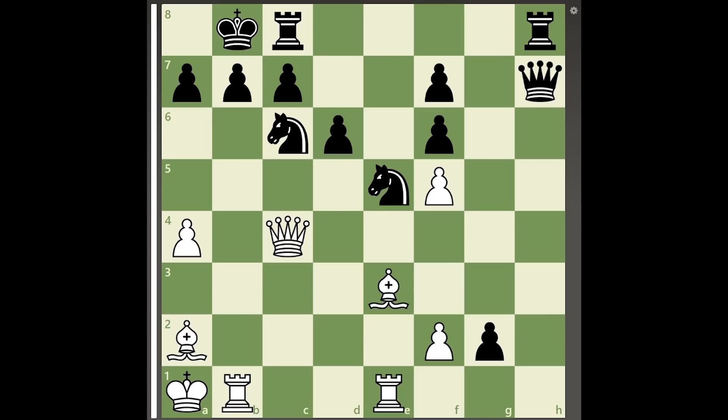In the following position, white is down 4 pawns, while black also has a very far advanced passed pawn on g2 and is currently attacking white's queen on c4. White, however, has many open lines towards black's king, so it is clear that the only way to play for white is to start an attack.